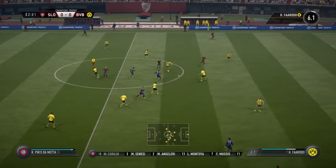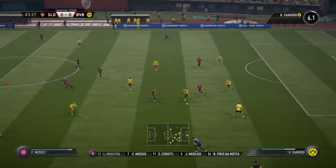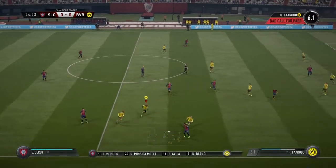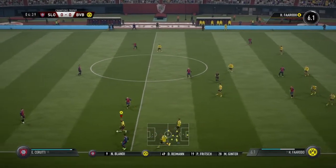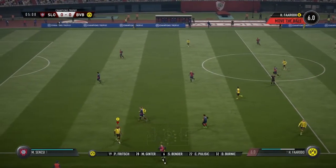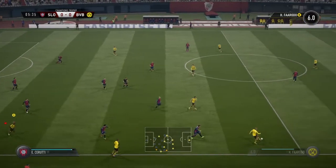It does look that way, doesn't it? And I hope it's not a dull affair. We've seen managers set up teams in the past just concentrating on a clean sheet. This is the Borussia Dortmund line-up. Sven Bender plays with Matthias Ginter as the centre-backs. Christian Pulisic starts with André Schürrle out wide. We'll see how the striking option works with just one up front.